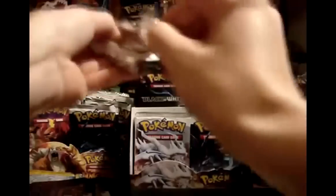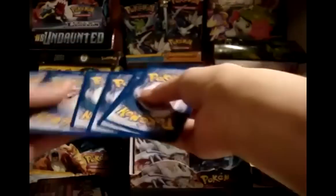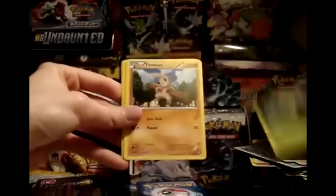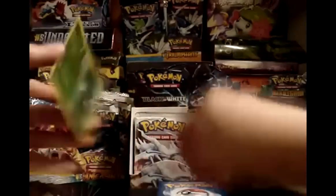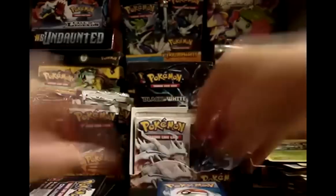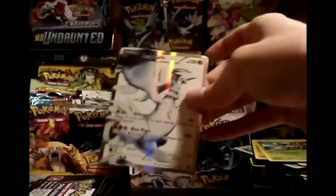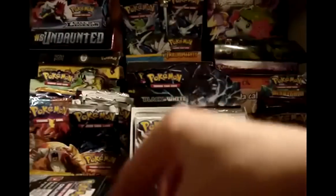I'm probably going to hang on to that Zekrom until I get a full playset — once I do, it might be back up for trade. Pack 22: Psychic, Solosis, Blitzle, Snivy, Timber, Full Heal, Simisage, and Juniper — another Juniper, nice. My reverse is Ability Servine — awesome. And ultra rares back-to-back: here is the Ultra Rare Reshiram. Full Art Reshiram — awesome, awesome card.